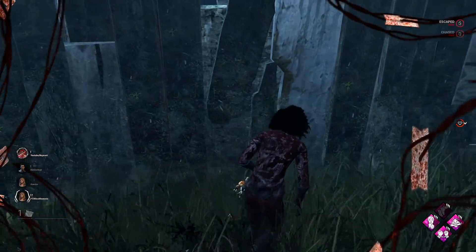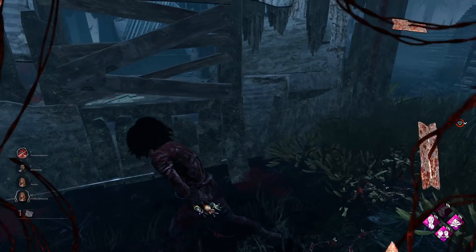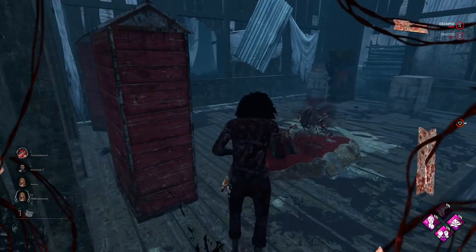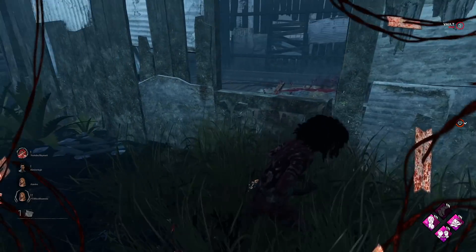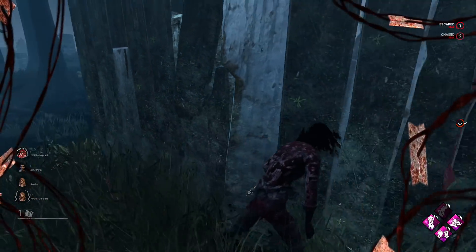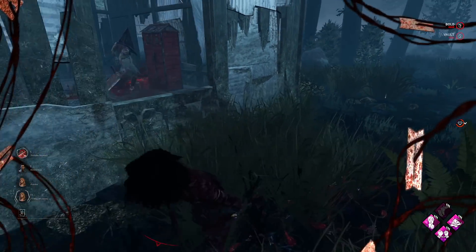We'll go around this way again. He's really close there. He didn't know we were there though because we've got Iron Will. He's going around that way so we'll go back through the shark — take the window. Which way is he coming from? He's vaulting that, alright we'll go back through again. We'll make the vault again — there we go. Wow that was really close again as well.